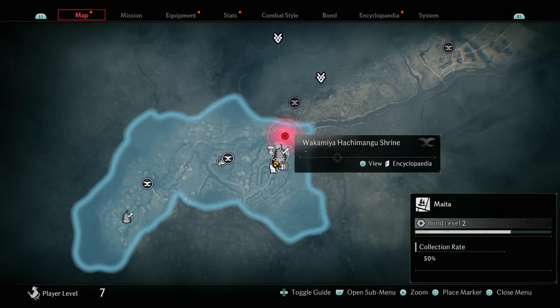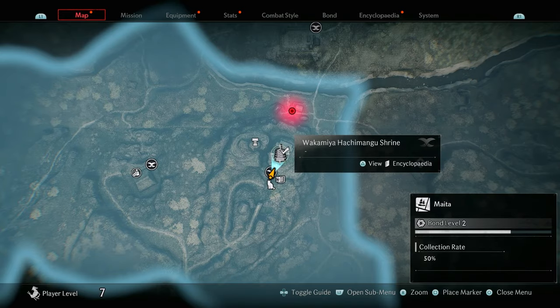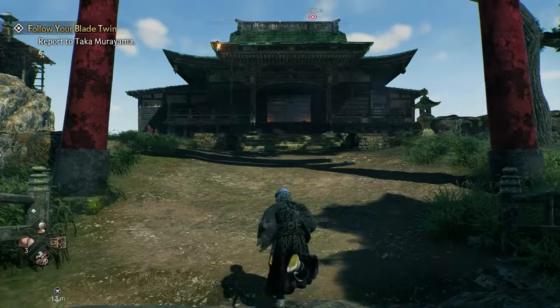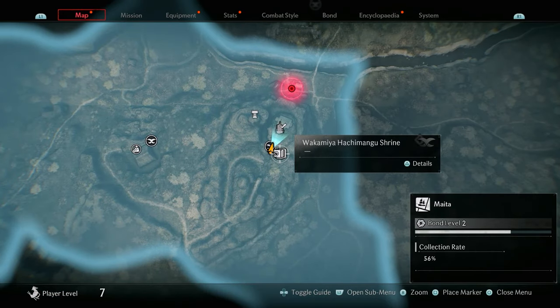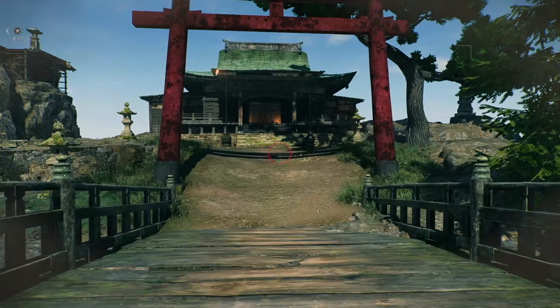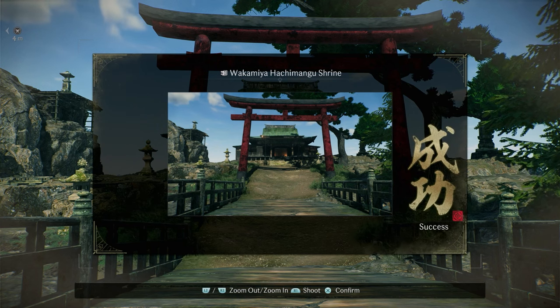The next collectible is the shrine. Once you've gotten the banner you should have already collected it, but it's right in front of the banner and as soon as you reach this area it will say your landmark has been visited. The following collectible is the photography collectible — when you click details it says take a photo of the main hall of the Wakamiya Hachimangu shrine. Just stand on the bridge where the Veiled Edge banner is, take out your camera, take a photo of the main hall, and it should say success.